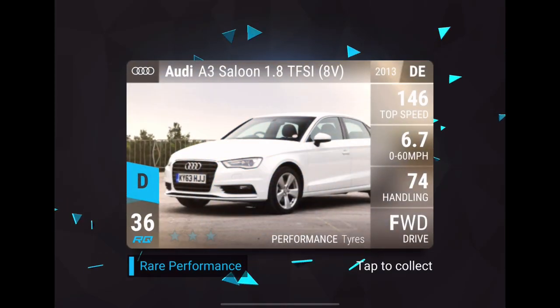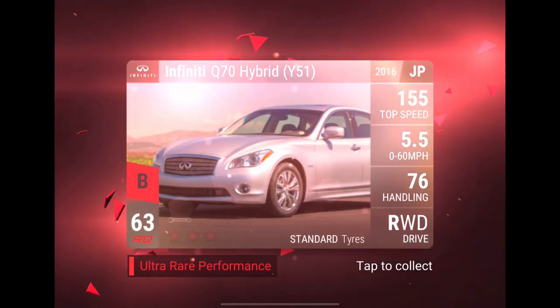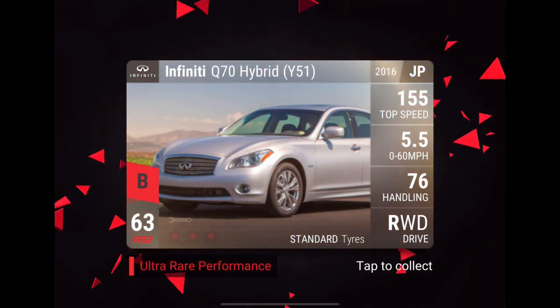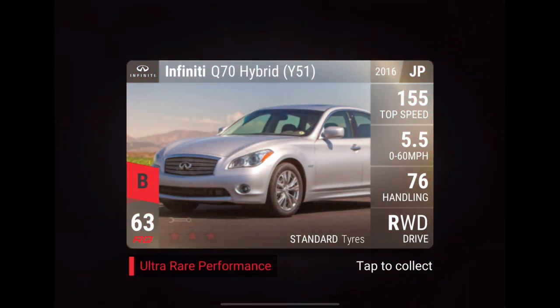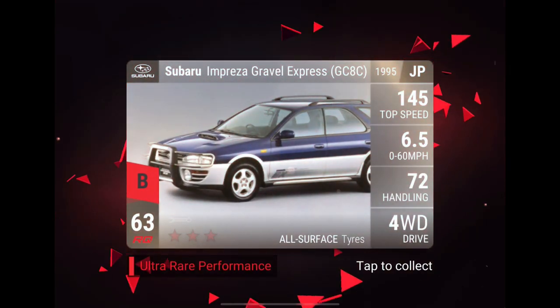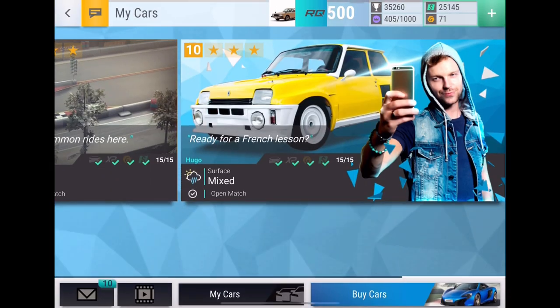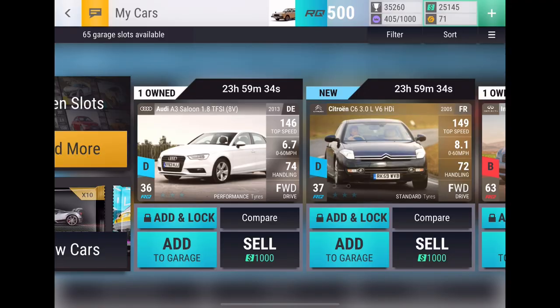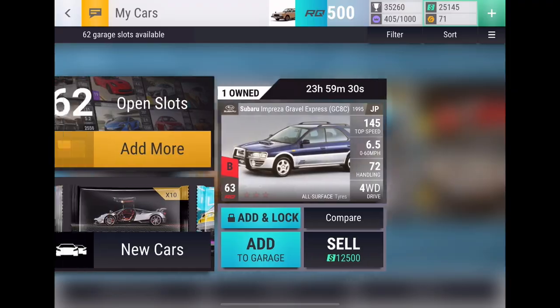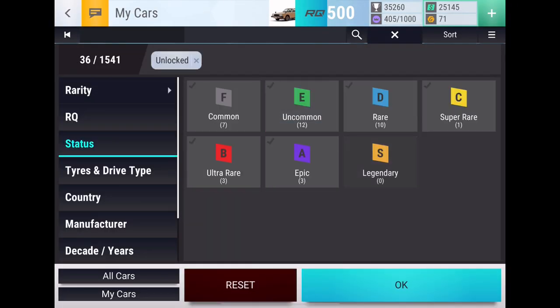Let's see if we can get a good pull: Audi A3 Saloon, Citroën C6, Infiniti Q60 Hybrid — this could be a very good pull. Three, two, one — dang it, Impreza Gravel Express. Got us really hyped for a second! But double ultra rare — I definitely cannot complain about that.